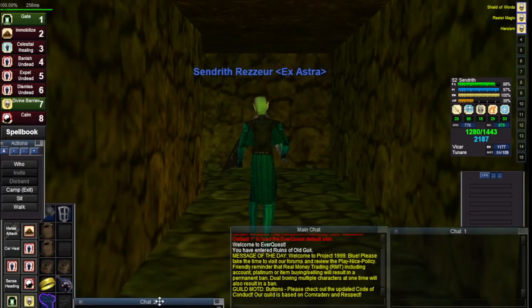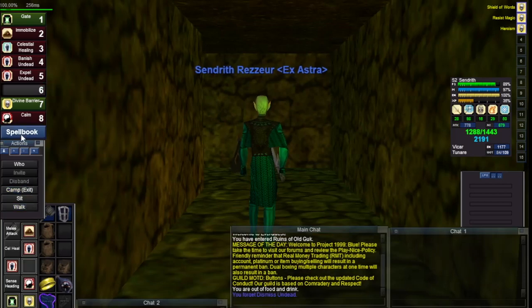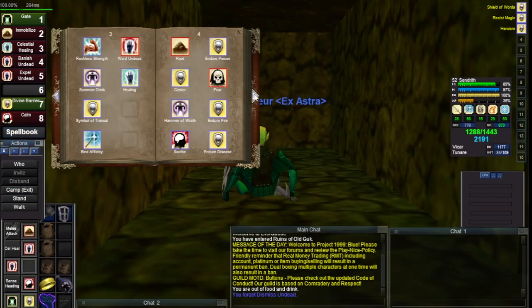Hello everybody! We are back on Sendrith Rezure here in Lower Guk, and we're going to make another cleric solo video. Sendrith is level 52, but I wanted to show you a camp that I really loved and had a lot of fun with — around level 47-ish, and you could potentially do it a little earlier. That's the Cavalier camp, and one of the things that makes it so cool is that you get a very nice piece of gear from it.